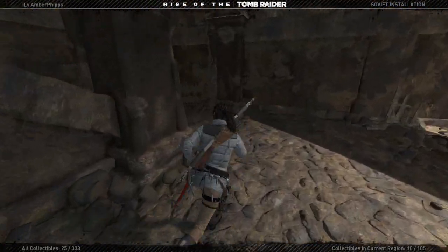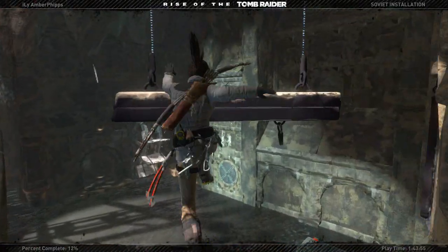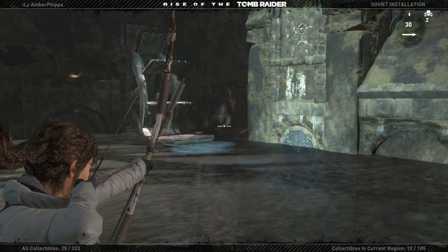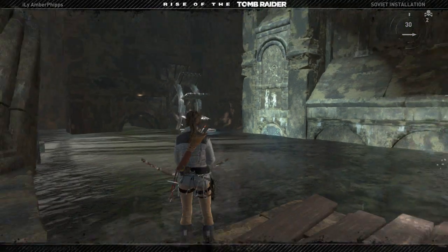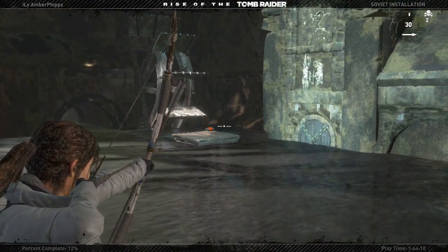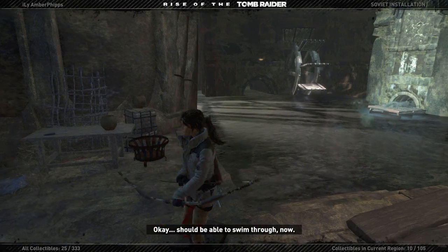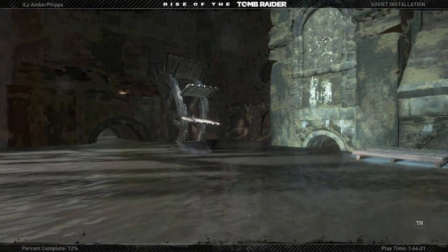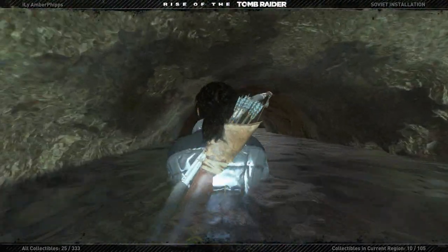I was gonna say, if that bounces off, I'd be so annoyed. Pull that, now drop. It's gonna bump off of that, should come back. It's gonna come back. It's not gonna come back. Yeah, here we go. Okay, now there's that wall. To the next area — this is just a lot of repetitive of the same exact thing.